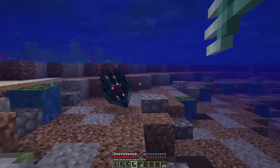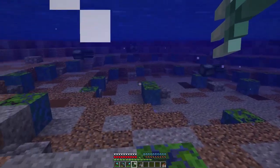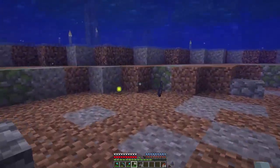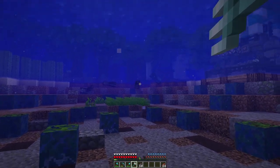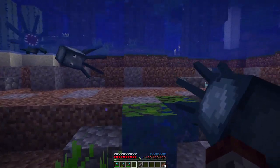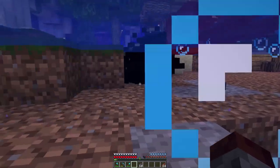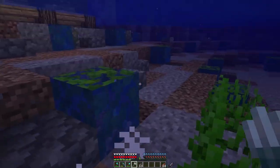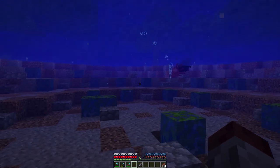Hey guys, welcome to another episode of Brew and Build! Today I'm starting off by destroying these squids because this is kind of like a little mini squid farm — it's almost like a minigame. They respawn super fast because this is the only water that's really loaded. I'm scared to throw over here because of the cactus — I'm afraid it would kill my trident, whether it dies or sticks in. But let's kill this one. Long shot — boom, got it!